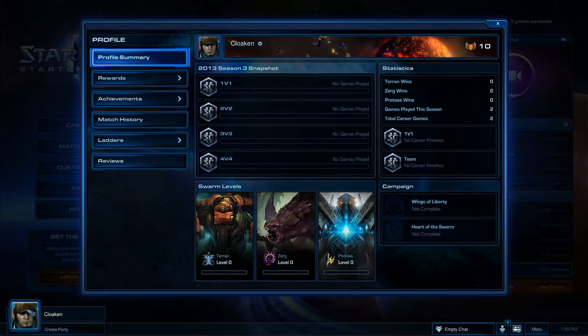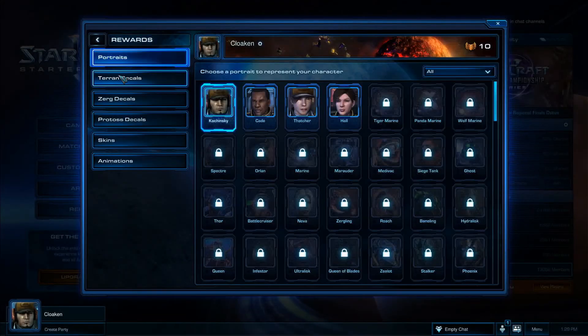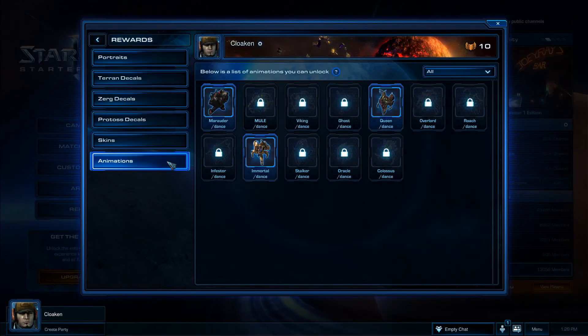In your account profile, you will have access to the first five levels of the Heart of the Swarm experience system, as well as all achievements and rewards that pertain to the areas of access mentioned in this video. With the experience system, you can unlock cool things to show off to other players, like exclusive decals and eventually things like portraits, dances, and unit skins.